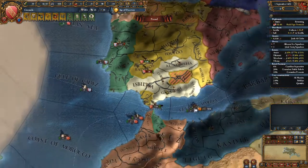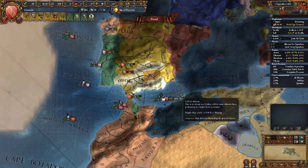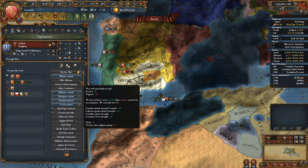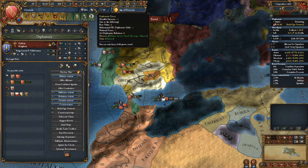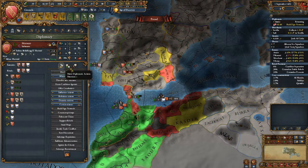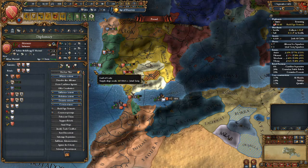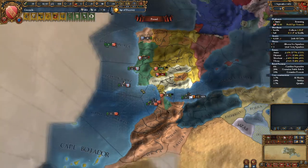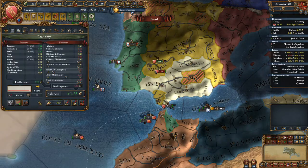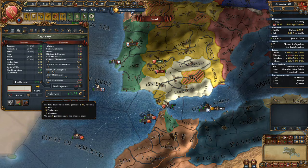The victory came from the fact that the Castilians entered a ridiculous war with Tlemcen and Tunisia, which weakened them to the point where we were able to attack with impunity. Surprisingly enough, the Moroccans did not break the alliance yet, but I suppose it's going to happen any moment now. Sometimes that's the price you pay. We have more than doubled in development - it was 27, now it's 65.